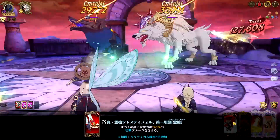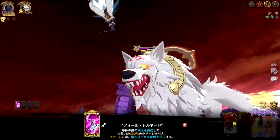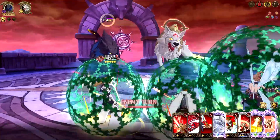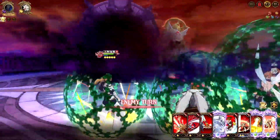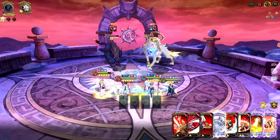Most of my attacks were directed at the white wolf because we want to make sure he is as low as possible. Then once we're ready to get rid of them, we have to make sure they are both super low — either by using ultimates or strong skills.